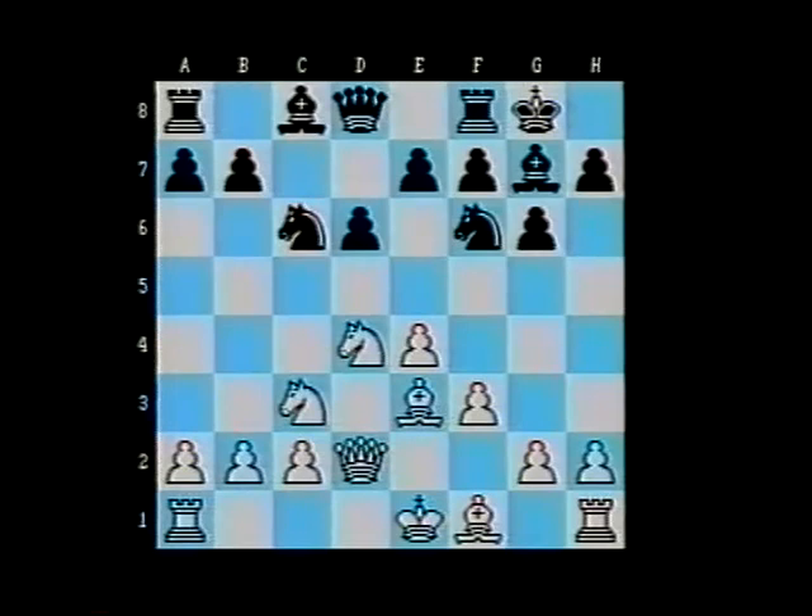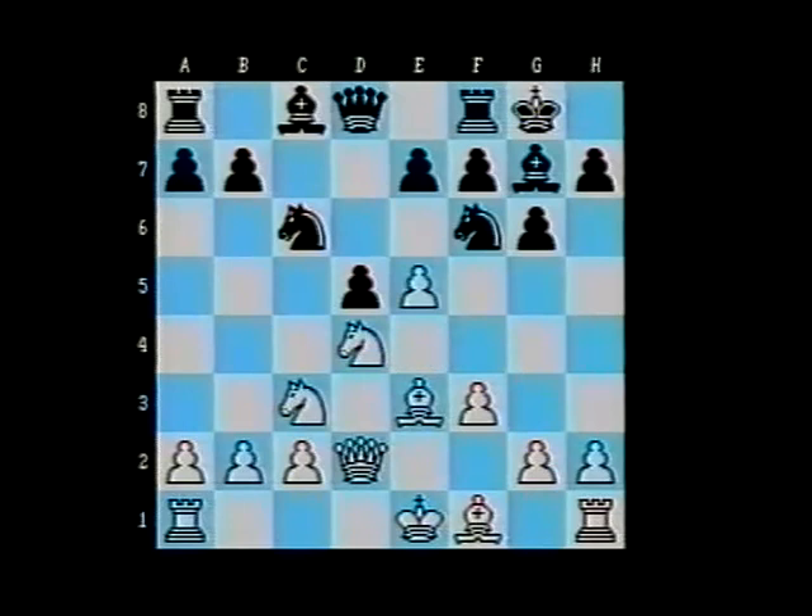Black has now made all of the usual Sicilian Dragon moves and is preparing a central pawn break with d5. This move looks a little unusual bearing in mind Black did play d6 in the first place; however, it seeks to expose White's centrally posted pieces. White would like to simply advance the pawn to e5, but the black knight on c6 puts a stop to that.